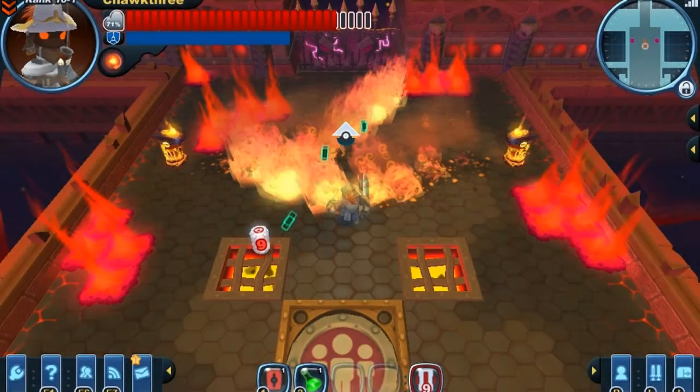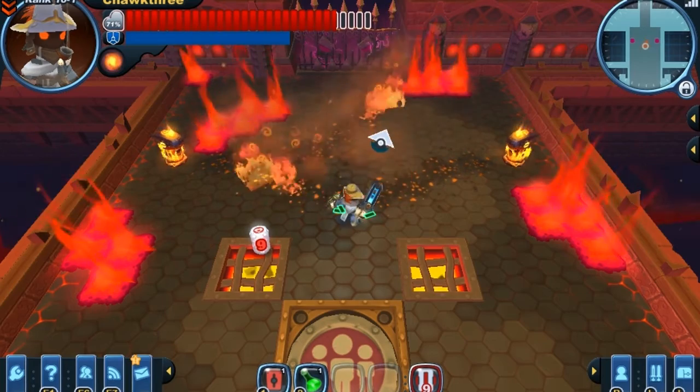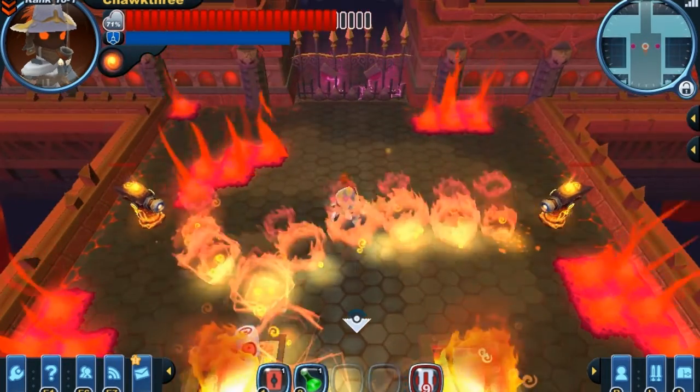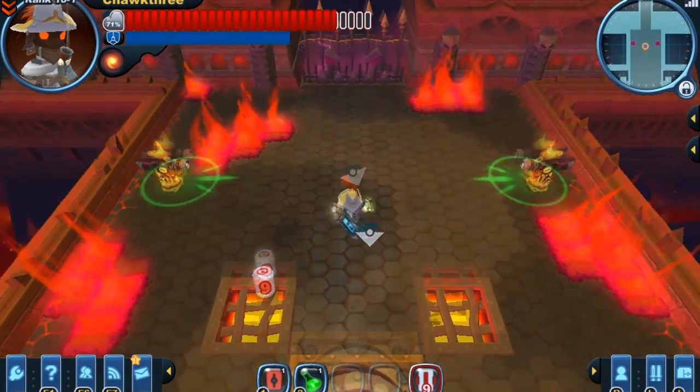Up till now I've only seen projectile-based puppies, but that changes with the Red Rover. The Red Rover attacks by spraying flames that curve towards your character, and its flames deal elemental damage and also have a chance of inflicting you with the fire status.